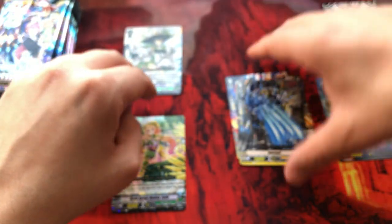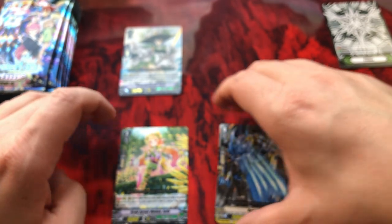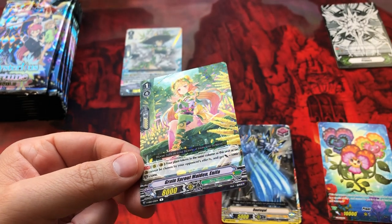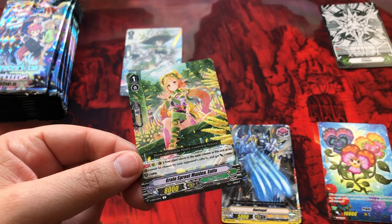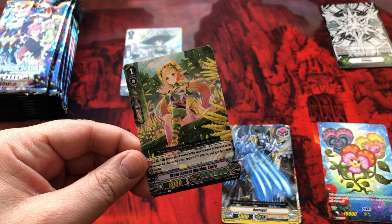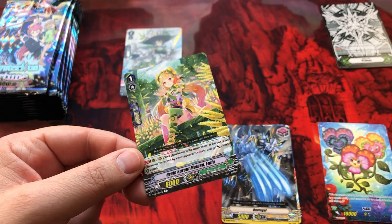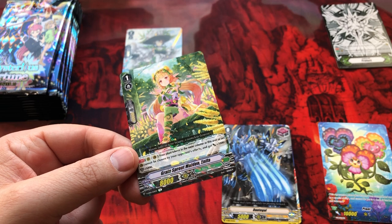Triple rare — oh my goodness, this was foil as well. I didn't see that. Very subtle... well, depends on how the light shines on it. When I held it up this way and then angled it, there's a hollow pattern. Wow, that's actually really cool.